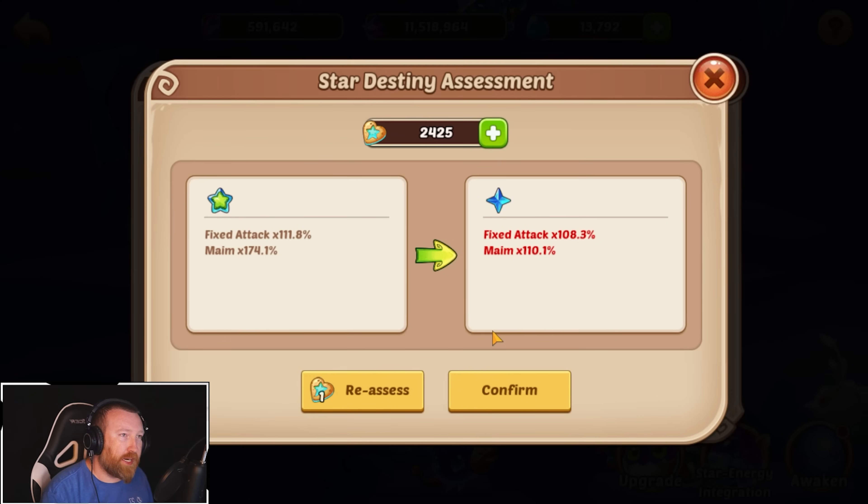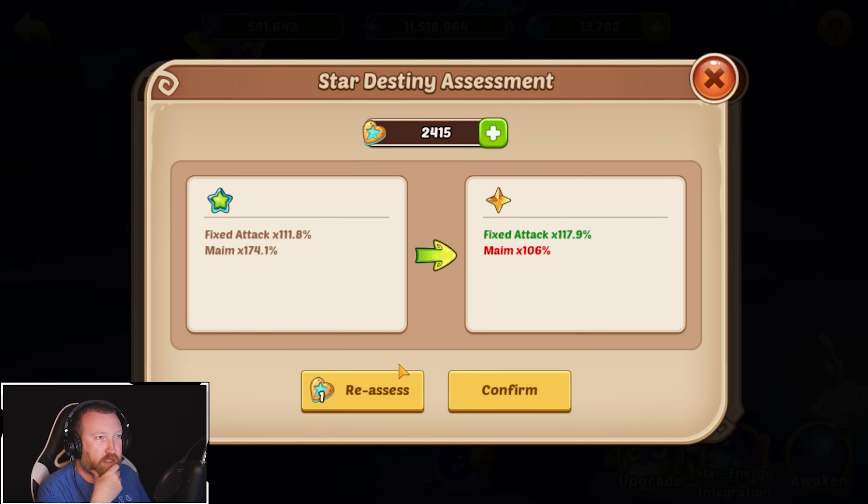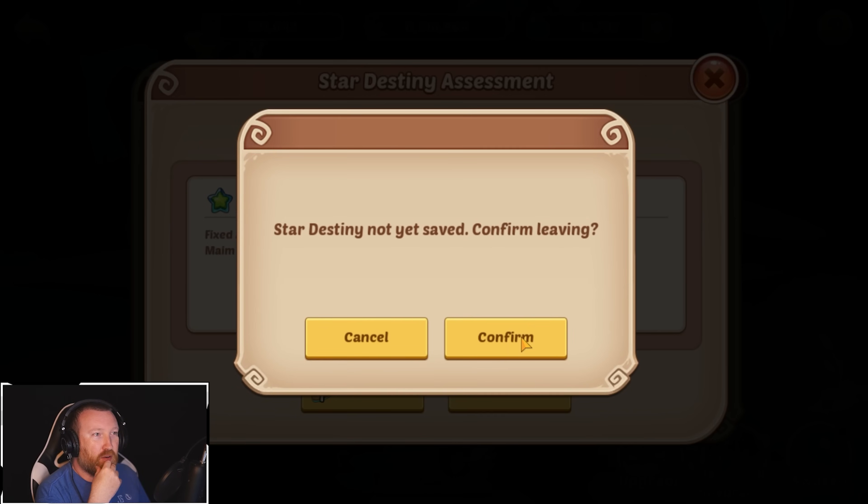I wonder if these rates are identical to actual Soul Awakenings. Give me some red or some blue and orange. This is actually insane though — 174% MAME is just crazy, crazy good.